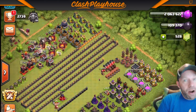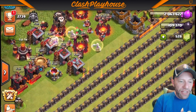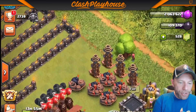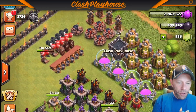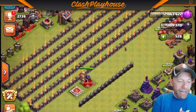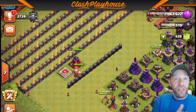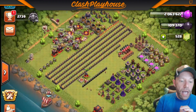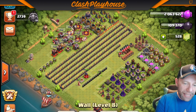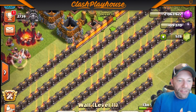First of all, my progress base. It's different from most people's progress base. What I do is I put everything that's elixir — everything that you buy with elixir — on top. Everything that you purchase with gold you put on the bottom. Traps are separated from the resources, which is also separated from the defenses. I have my heroes over here, and here's my walls. I do have these couple of walls that I still have to do. These are the new walls that I've already upgraded to level 8. Did some of the level 11 walls today.